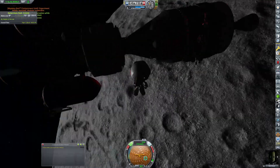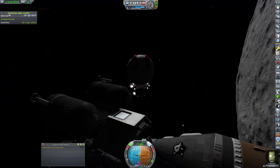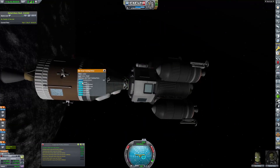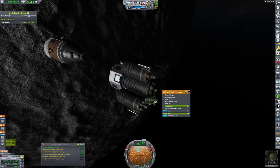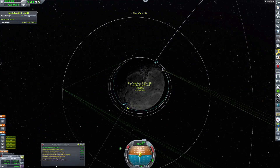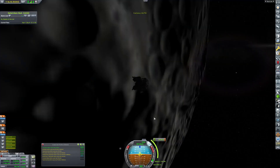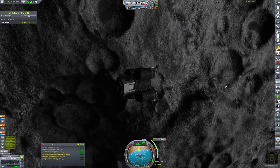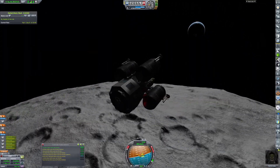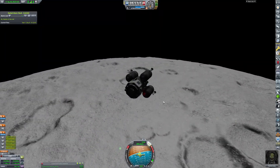Here we are resetting all of the modules outside. I can't reset the mystery goo, but I can reset pretty much everything else, and I just had to get all of the necessary science. Now here we are slightly lowering the periapsis just so we can get a little bit closer to the Mun and look at it a little better. I've successfully deorbited the craft.